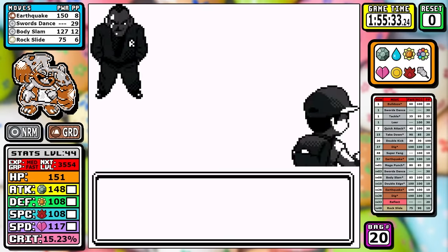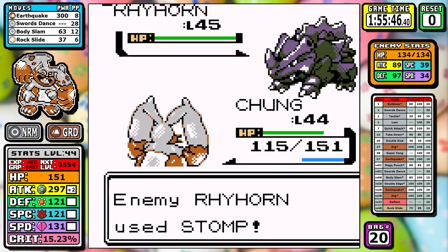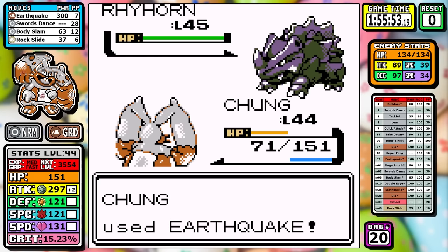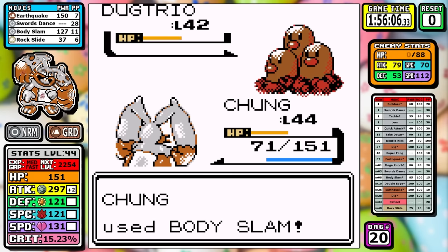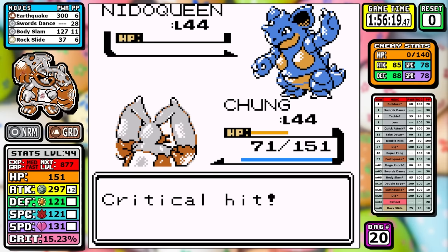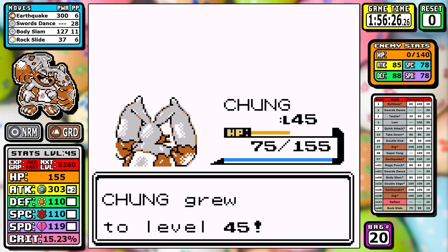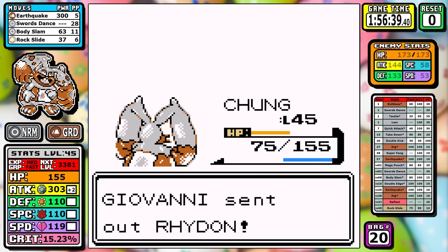Only the final badge is left with Red and Blue Giovanni coming up. I set up one Swords Dance to help out the ranges a little bit. I do have to be careful of PP because I used an Elixir going into Blaine since I forgot to heal, and I don't want to use another one. I utilize Body Slam at least once, but it's not a big deal. All the badges are down.